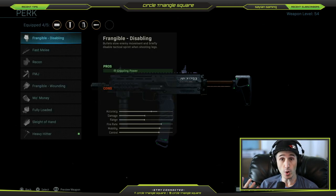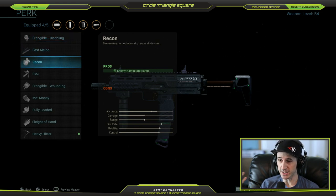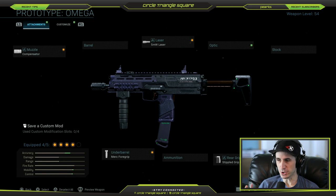You have to decide what you want to use for perk. I don't recommend Sleight of Hand unless you really get into a panic and spray a lot of bullets, which I don't recommend doing. You're going to get 40-round magazines in this gun. In Hardcore, you can get 3 kills if you're really good at aiming, or at least 2 easily. I do recommend Recon — it gives you nameplates further away. But if you really need it, you could do FMJ or Sleight of Hand; it depends on your play style.